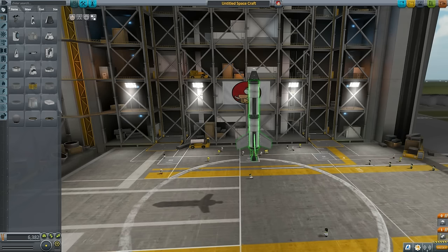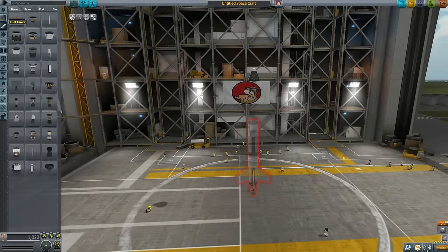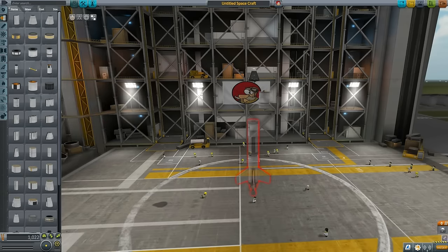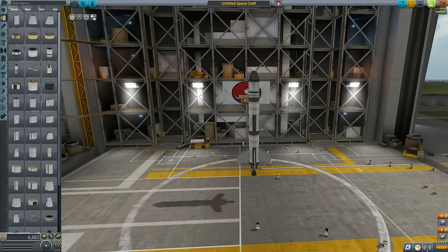We needed only a tiny fraction more fuel to reach orbit. So let's take a smaller fuel tank and stack it on top of this rocket, which should hopefully be enough to get us into orbit.